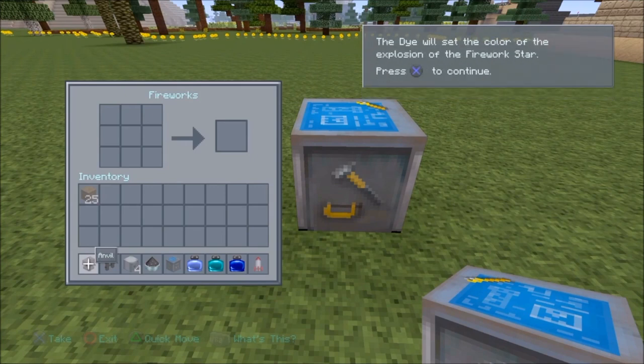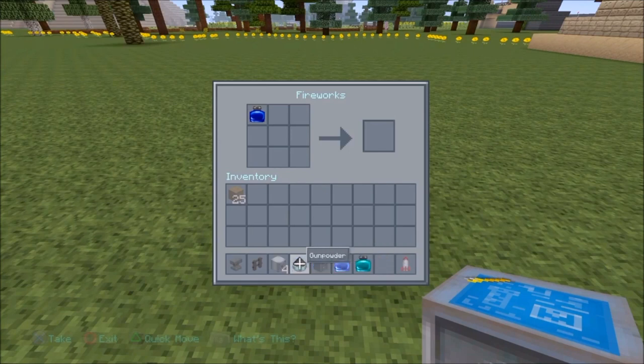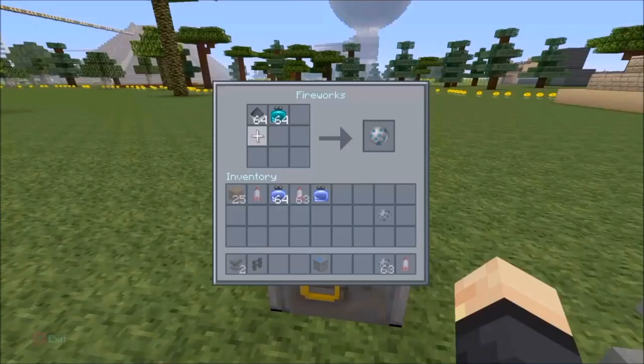So here I am crafting away. What you're going to need is some paper and some gunpowder — not sawdust, gunpowder. And when you put it together with your color — I believe they call it dye — you will get your fireworks star. So I'm getting a dark blue firework star and what is that? I think it's aqua — blue and aqua. So we have both colors.